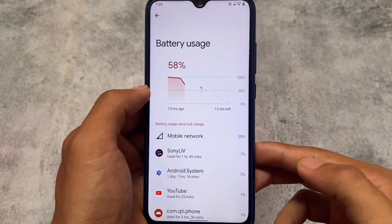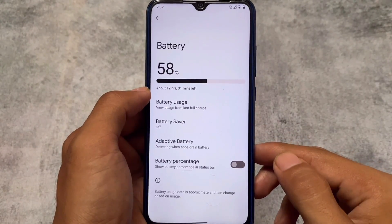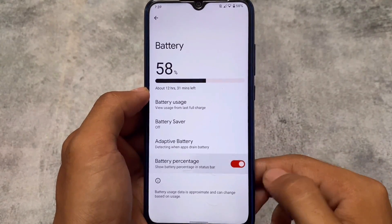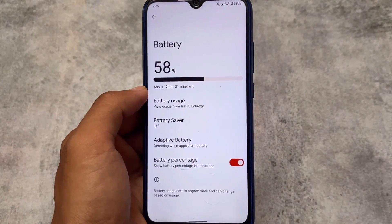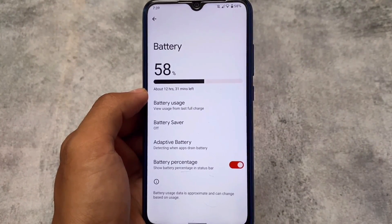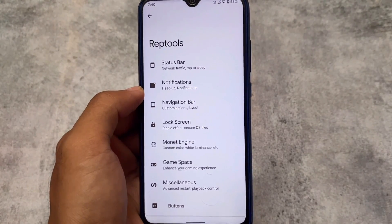In the battery section, one thing to notice: unlike Android 12's Pixel stats provider which shows stats from the last 24 hours, here we have usage stats from the last full charge. However, we don't have the option to reset battery stats, so keep that in mind.